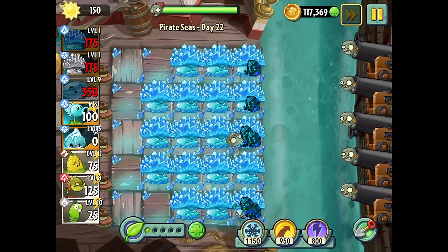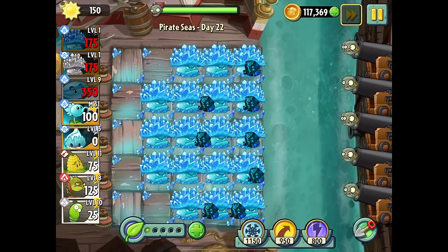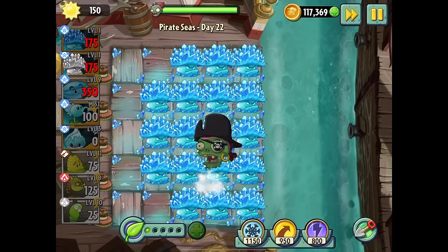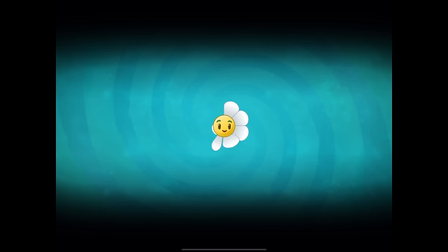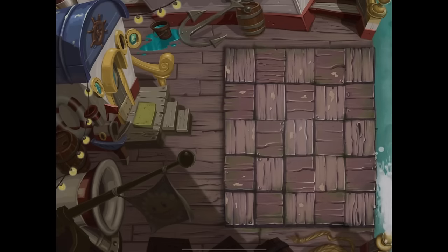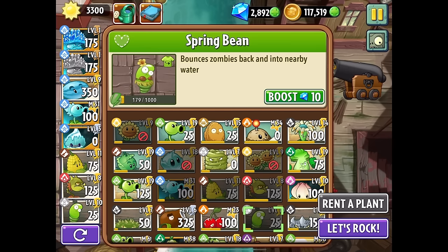I need to showcase how the Iceroom will boost other plants. Let's do a rematch — I think the winter melons will already take care of things anyway, but I want to see how it'll boost them. I don't even know if it'll be the best test. What else is ice-based? We never got an ice vine — this might be the closest we get to one in the sense that it also boosts everything.